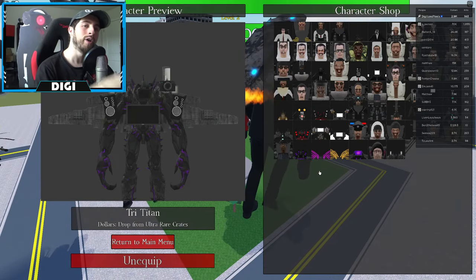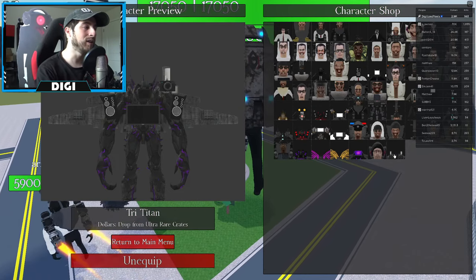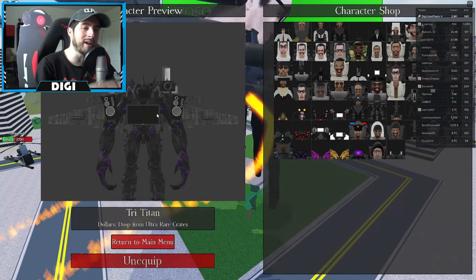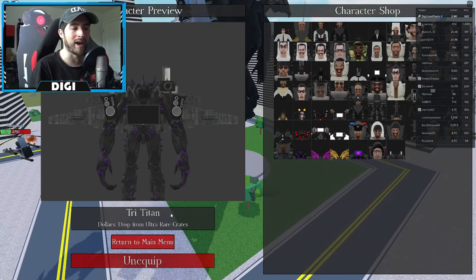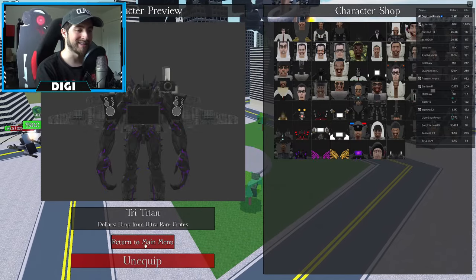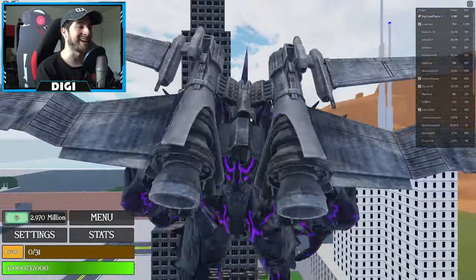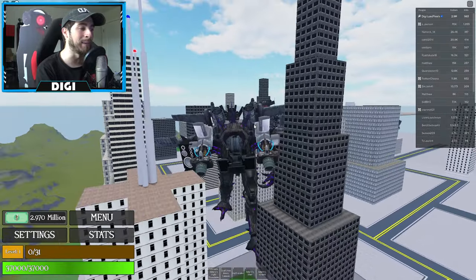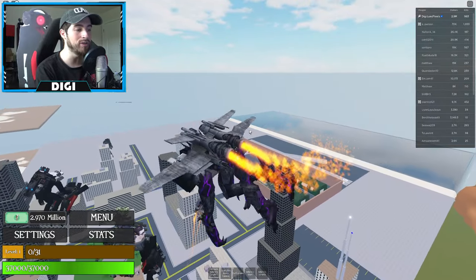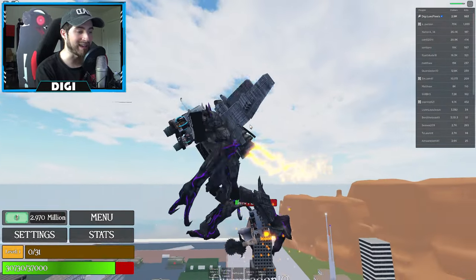Today we're checking out the Triadians and the Tri-Titans. If you remember in the old Bathtub Warfare, Tri-Titan used to actually be a boss fight. Now you get him from the ultra rare crates. This is like a blast from the past — I remember he would spawn in and everyone would go nuts.